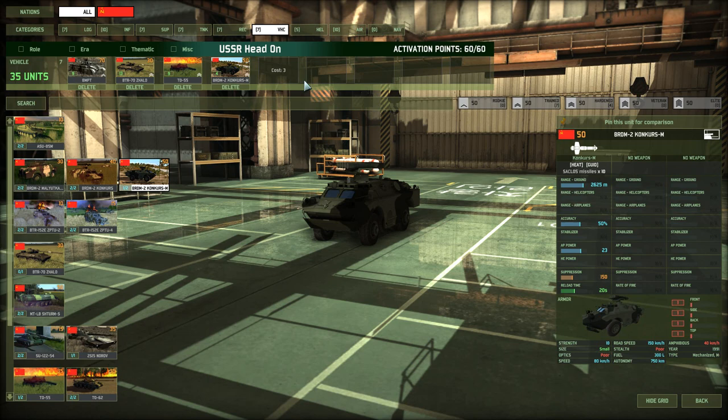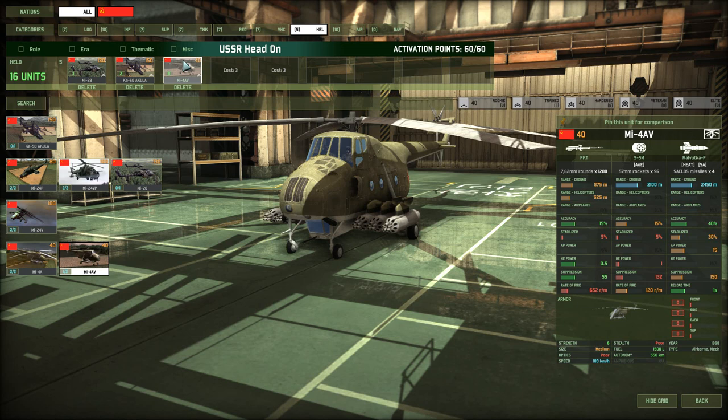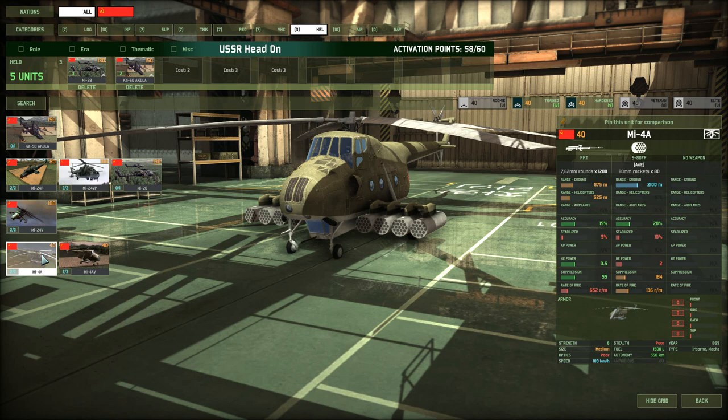Helicopter-wise, it has to be fast. The MI-4AV is at 180 kph — these things are still faster than the ground transports and tanks, but they are pretty terrible helicopters. The only thing I'd consider them for is those high amounts of rocket pods, but they only do 1 HE damage. If you want rocket pods, go with the MI-4AV — they don't have as many at 80 versus 96, but their caliber is bigger, which means more suppression and more HE power, and the accuracy is 5% more, though you do lose the Malyutka V. Still, I don't think we need to spend 2 points on any of these terrible helicopters when we've got these beauties to pick from.